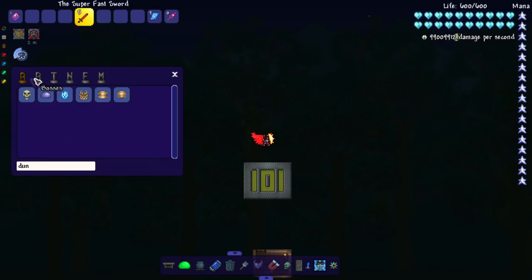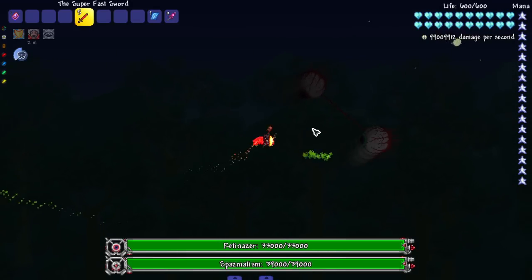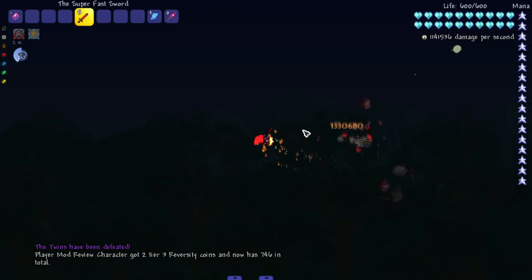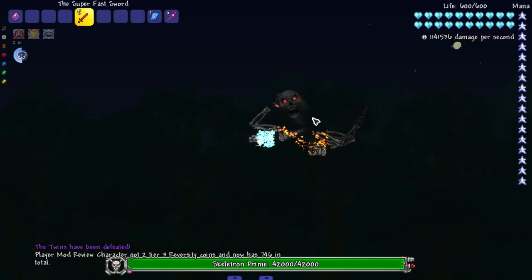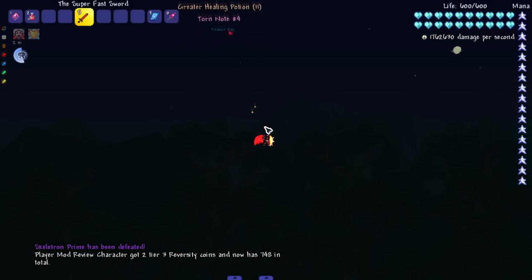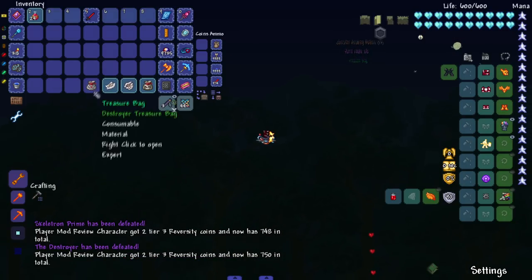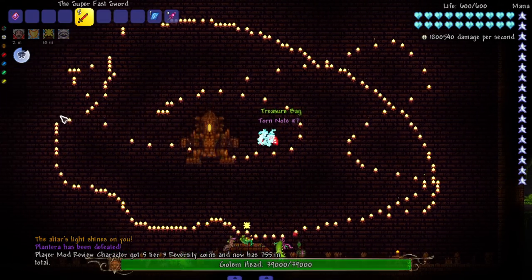Let's bring in the mech bosses. I have a dash on my side. I did damage to the Twins without insta-killing — interesting. Skeletron Prime: get that head over here. Destroyer: same thing. We didn't really need to hit the head, luckily.